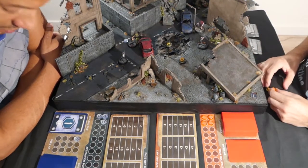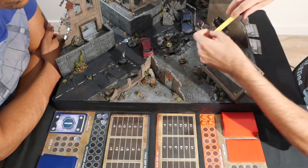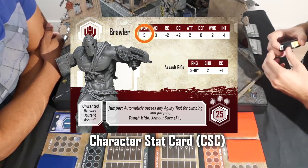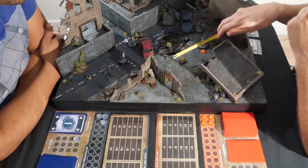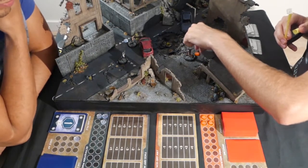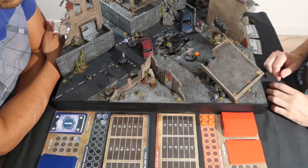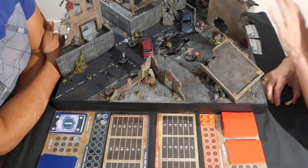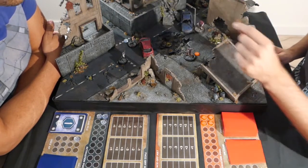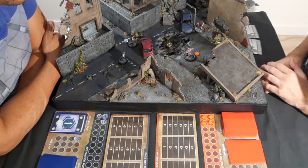Now it's my turn to activate a miniature, since you activate one miniature at a time. I'm going to activate my brawler with his assault rifle and move him towards the loot point. My model has a movement of 5 - a little faster than the Reclaimers - so I can move 5 inches and collect the token. If you collect a loot point, you get an extra hand card. Sometimes you can even unlock special rules for certain miniatures. Normally we'd draw a card to see where the loot point respawns, but for this tutorial we'll skip that.